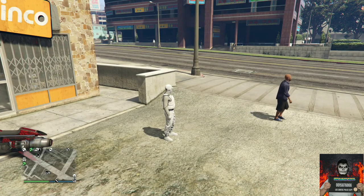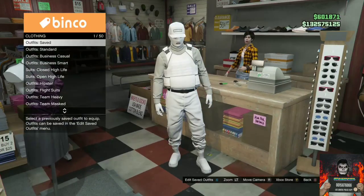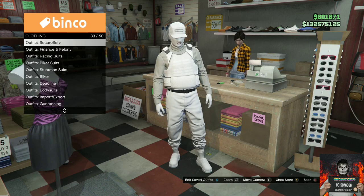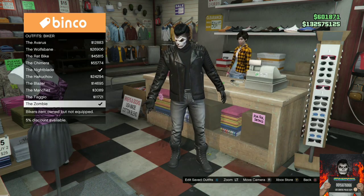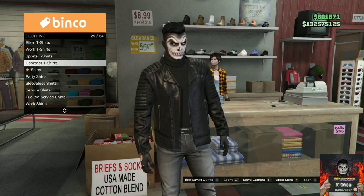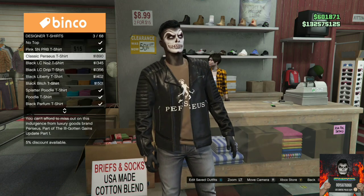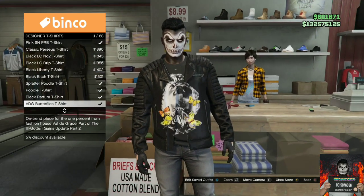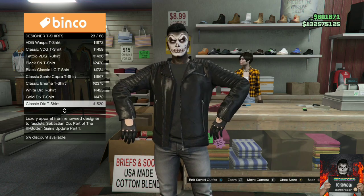For this clothing glitch, I'll show you a simple way to put any designer t-shirt logo on a leather black jacket. Make your way to the nearest clothing store and go to the front counter. Find the section called Biker Outfits and go to the last one — it should be called the Zombie. Purchase the Zombie outfit. Then head to the top section and go to Designer T-Shirts. Cycle through them to find logos that let you merge onto the leather jacket. The majority of designer logos will work. You can also change the pants, mask, helmet, and shoes.